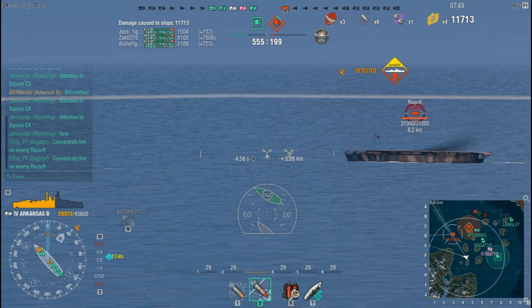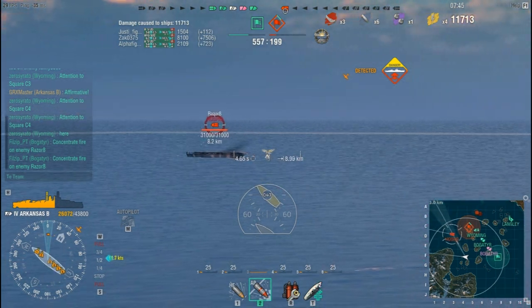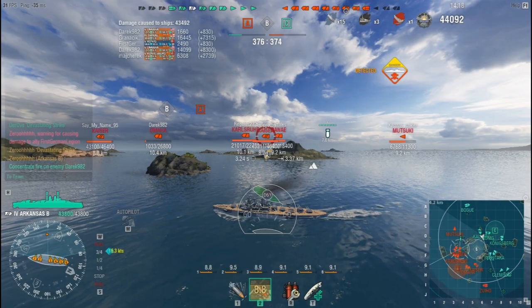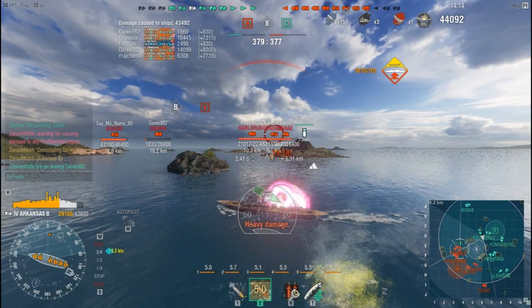In the case where you spot a carrier, make sure you make your anger towards those fuckers known by firing broadsides at them. In normal combat it is recommended to forget about this turret, because shooting it makes you expose too much of your broadside, leading to ships being able to ruffle stomp you from the side.